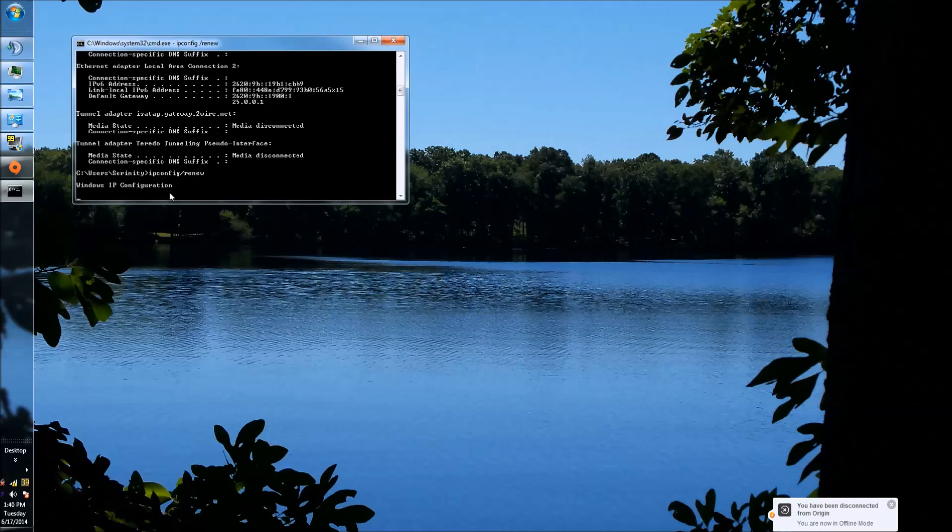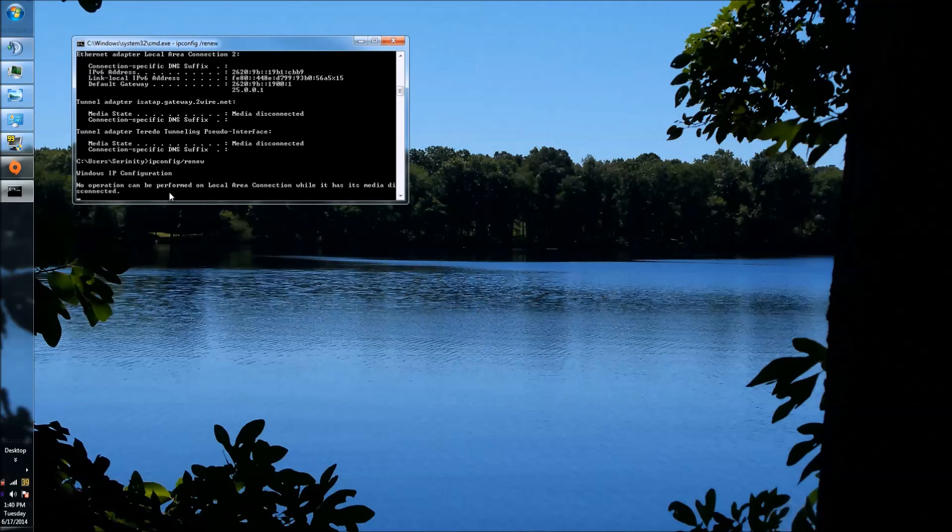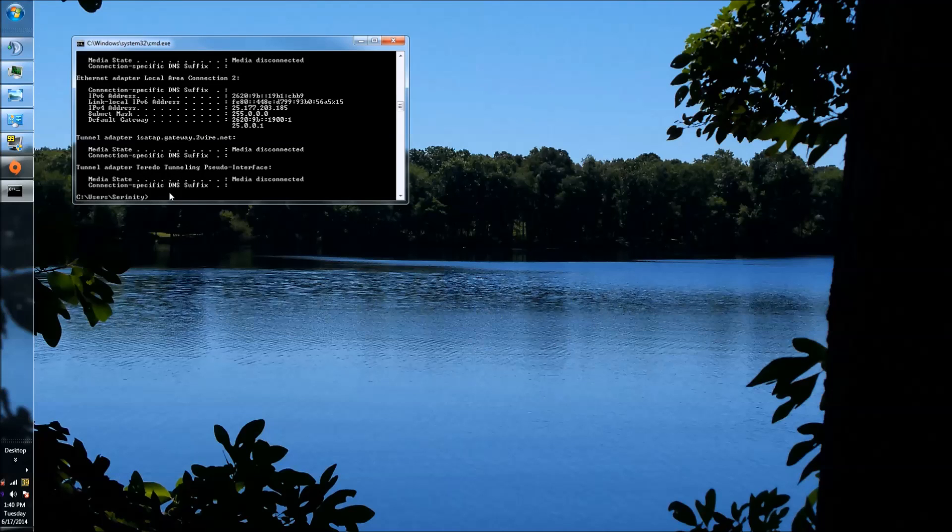Basically this gives you a fresh start. Not all servers you sign into are going to give you the 3659 error. It works like this: if you run a trace from where you live to the server you're connecting to, it goes through all these different hubs. We ran a trace on my friend — he was connecting to the server, but when data came back to him everything was timing out. We tried this and he was able to connect.